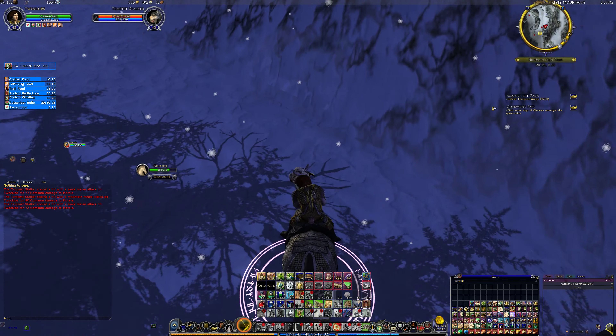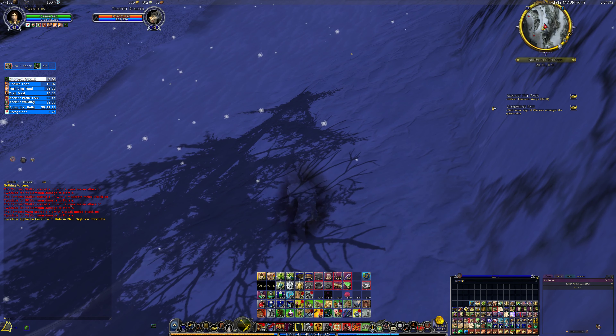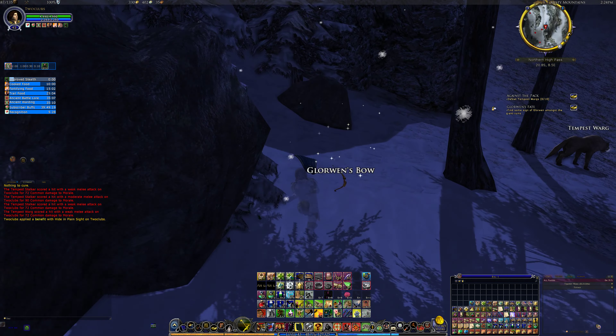There's a lot of hidden wargs. Might as well just keep running. The bow's here — dismount and hide. That gets rid of them all.